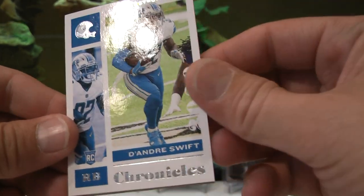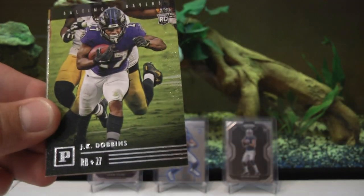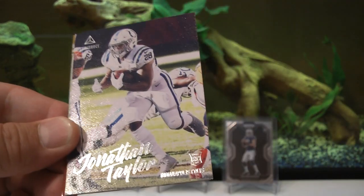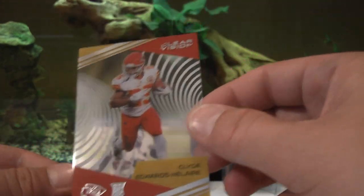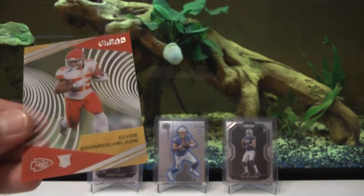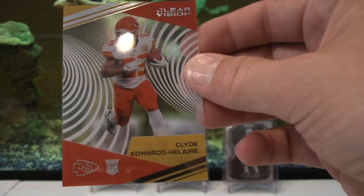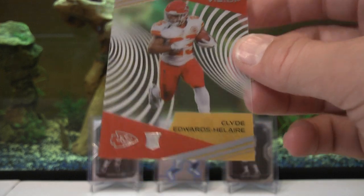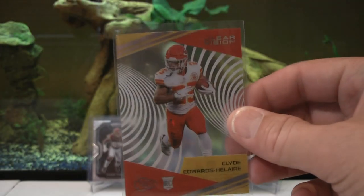Two packs to go. Too bad that wasn't a Prism Prism holographic. DeAndre Swift rookie, J.K. Dobbins rookie, Jonathan Taylor rookie — two good running backs there in a row. Clyde Edwards-Helaire and Henry Ruggs the third with a teal behind it — nice teal parallel. Clyde Edwards-Helaire Clear Vision — that's the best clear one we've had so far. Going to go ahead and sleeve that one and top load it in a few minutes.